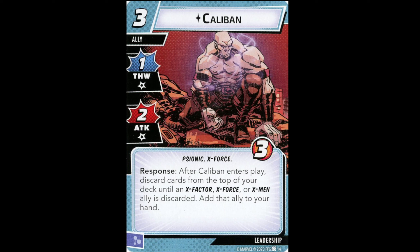Moving into aspect cards: Caliban is a Leadership three-cost ally with one Thwart, two Attack, three Health. After Caliban enters play, discard cards from the top of your deck until an X-Factor, X-Force, or X-Men ally is discarded, then add that ally to your hand. He's pretty good — not exceptional, but I'd add him to any deck including a significant number of X-Factor, X-Force, or X-Men allies. If you're only running one such ally you might end up discarding most of your deck to find it, but in a dedicated X-Men deck Caliban is an auto-include.